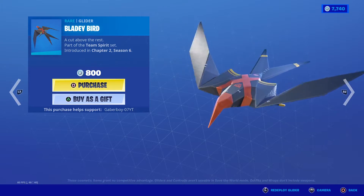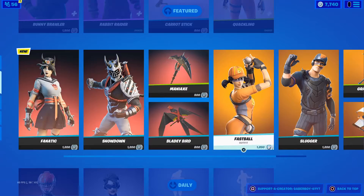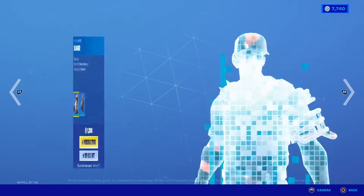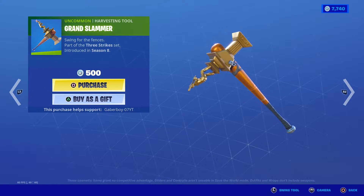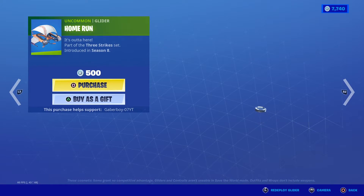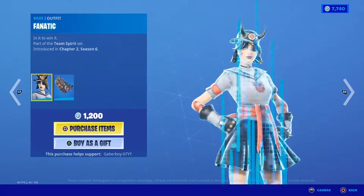We got the Maniac, the Bloody Bird. I think that's not bad. We got Fastball back — I just kind of wanted this skin — with the Slugger skin, with the Strike Zone pickaxe or backbling, the Grand Slammer, and the Home Run. That's pretty sick.